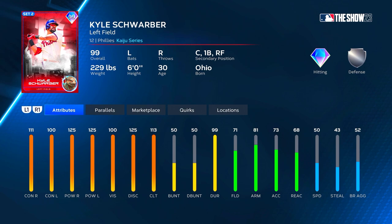Not very good reactions and 50 speed, so he'll play silver defense in left field and bronze defense at any other position off the bat. At P5 he gets up to 116 contact versus right and 105 versus left, clutch goes all the way up to 118, fielding goes up to 76 so he'll play silver defense at every position at P5, 86 arm strength, 73 reaction, and 55 speed.